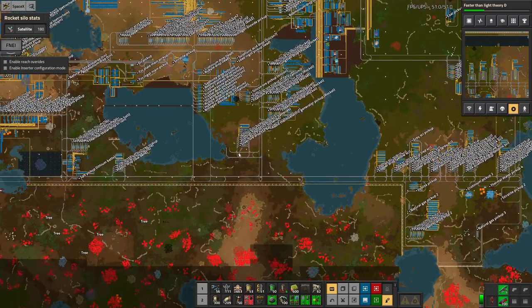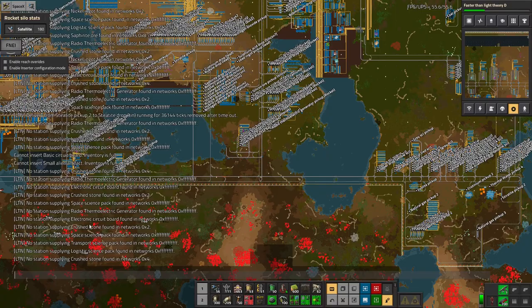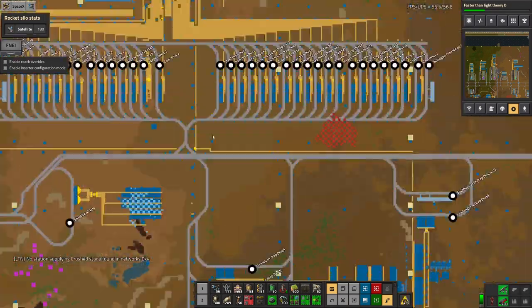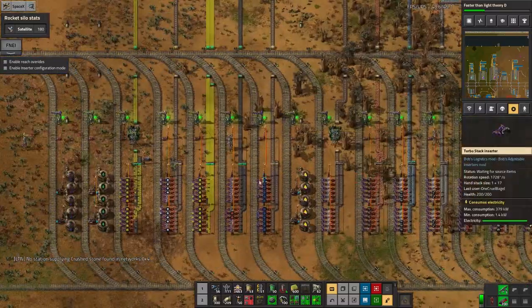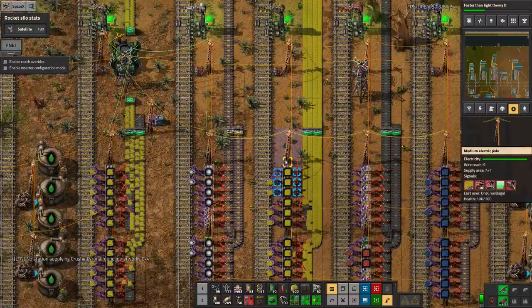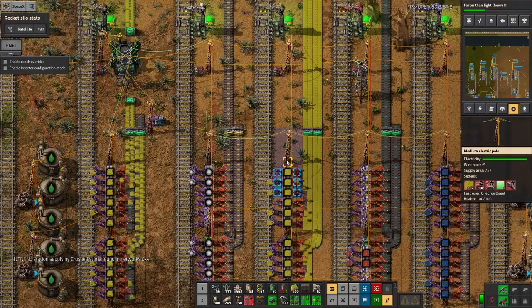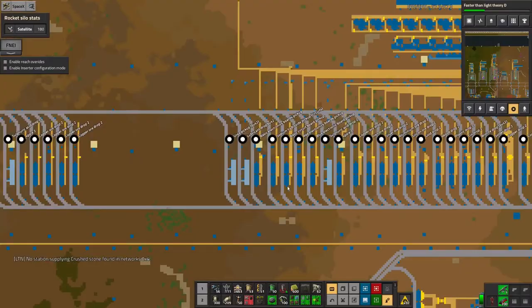How's it going otherwise? We're out of white science — transport and logistics science packs. I'm not 100% certain which those are, I'll need to check that. Electronic circuit pods — I thought I'd fixed that. Let's have a look. It's these ones — there's 86,000 of those. There must have just been two trains trying to go there at the same time and that's why it complained, because that's absolutely fine.